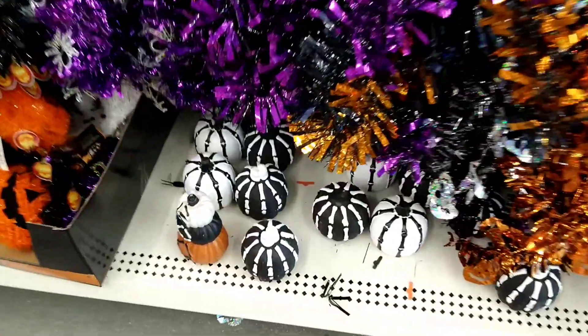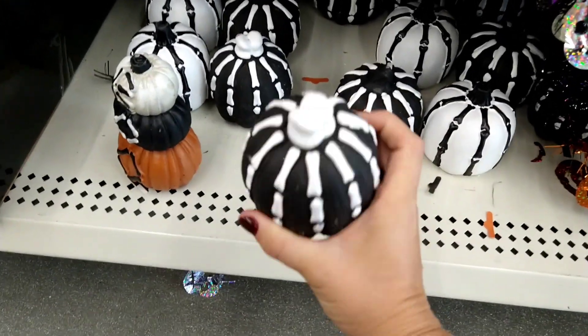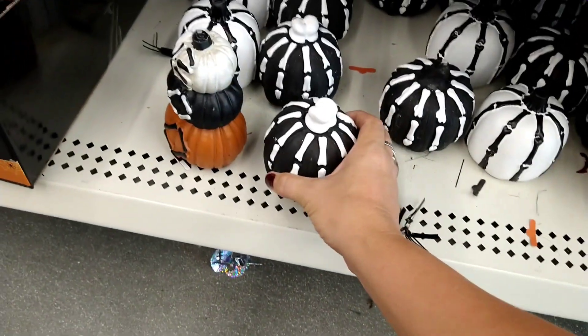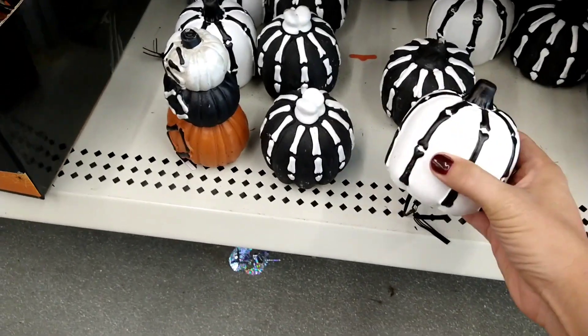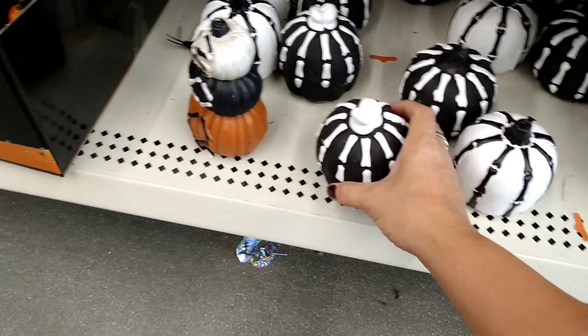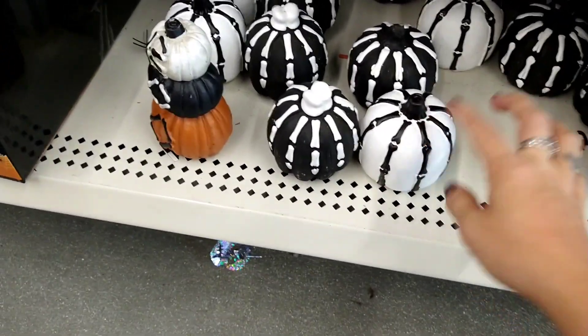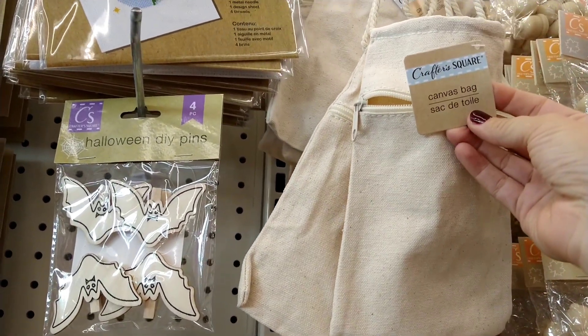I see more pumpkins — these are really neat. They look like little skeleton hands holding pumpkins! They have it in white with black bones and black with white bones. I haven't seen that before — very exciting.